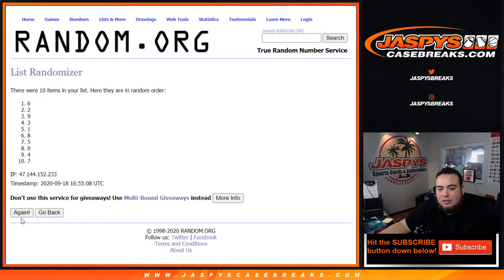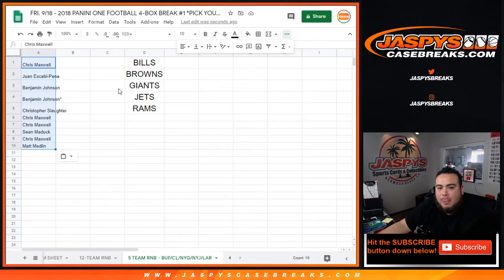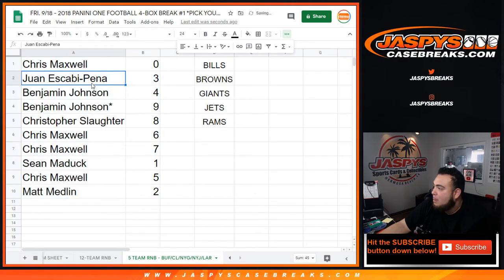One, two, three, four, five, six, seven, eight, nine. Zero down to two — are you down? Okay, we'll do it on the count of three. I'm gonna take the Ravens, let's get a little split screen here. One, two, three — the Ravens are mine.